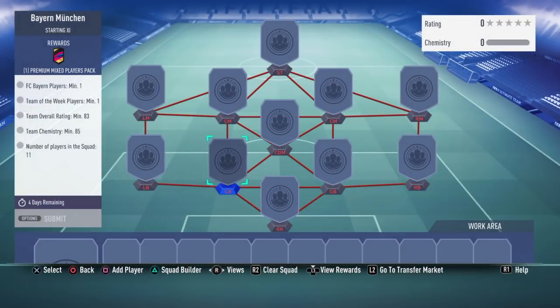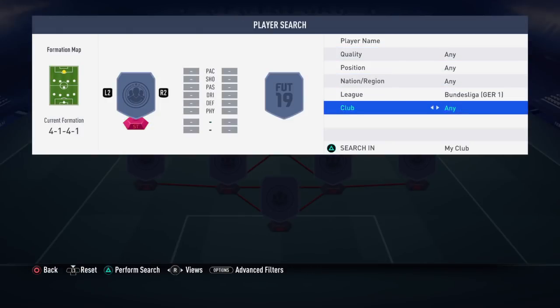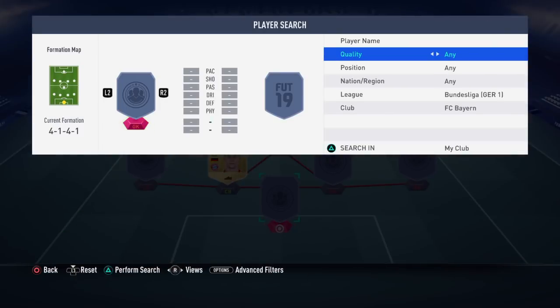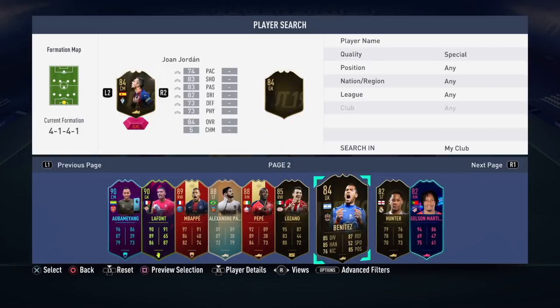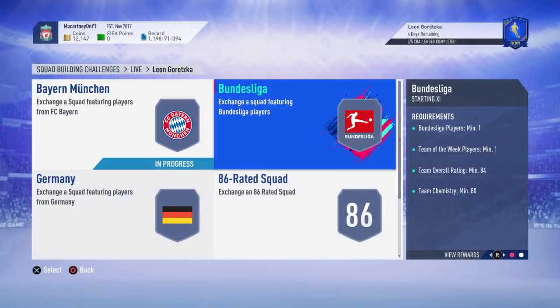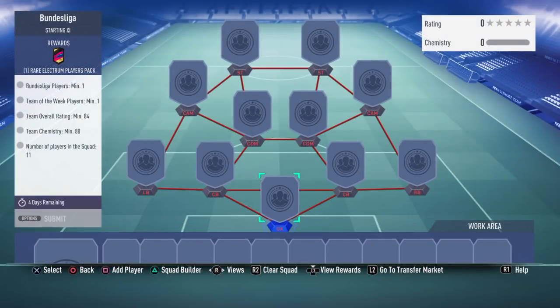Now let's take a look at how to complete it and how much it will cost. The first SBC requires an inform card, an 83-rated squad, and a buy-in player — pretty much any buy-in player you have in your club. You'll also need an inform — any special card you have. Let's say you use Joan Jordan at center mid and build a team from there. An 83-rated squad should be fairly cheap, probably in the 30 to 40k mark. You get a premium mixed players pack in return. The second SBC is an 84-rated squad with an inform Bundesliga player — probably costs about 60-70k, so you're up to about 110k total.